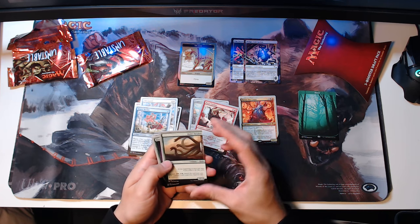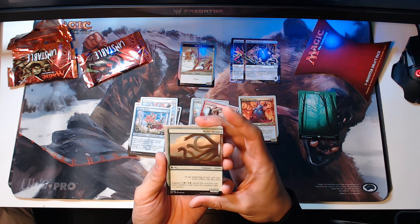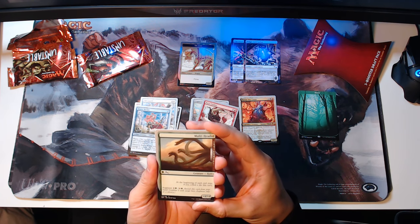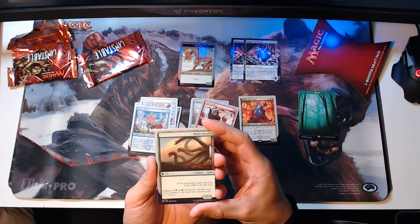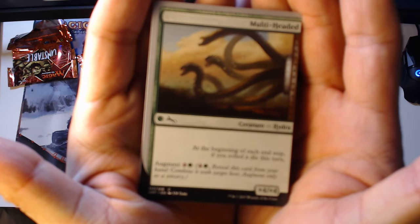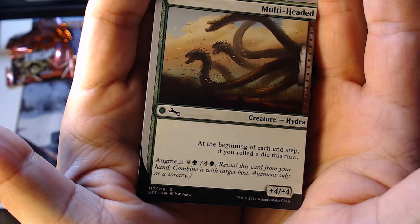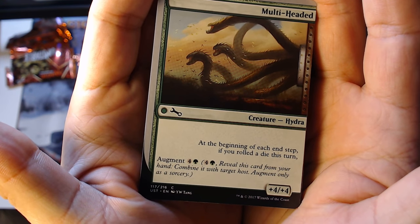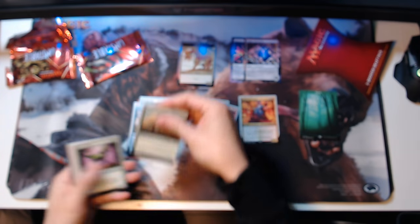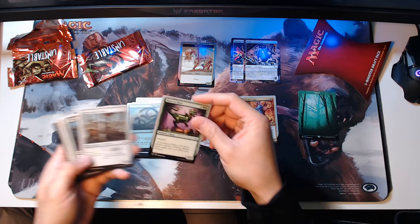We got part of a giant card — a multi-headed hydra. It's plus four, plus four at the beginning of each end step. You roll a die this turn. I guess you combine these cards for a much bigger card. It has augment on it. Beast in the Snow — I think we've already seen this; it has trample, it's a six-four for four and two green. Gnome Made Engine — it's a host creature construct, two-two for four. You create one-one colorless gnome artifact creature tokens whenever this enters the battlefield.